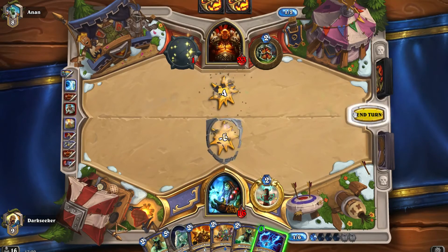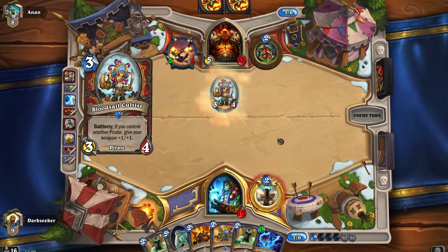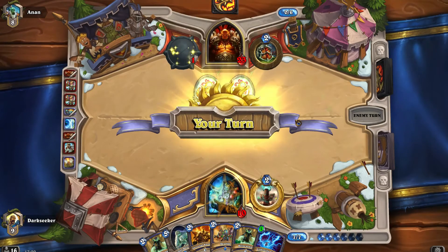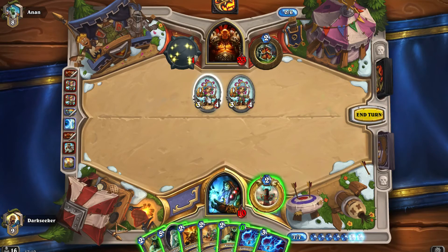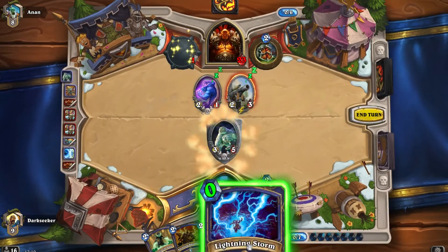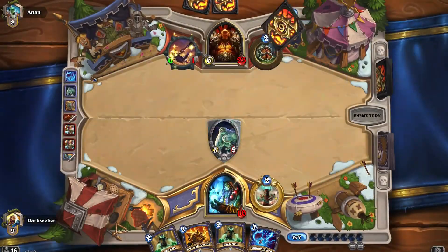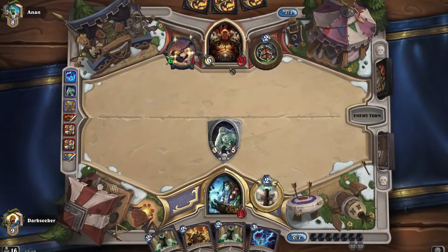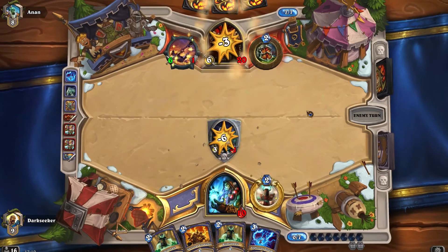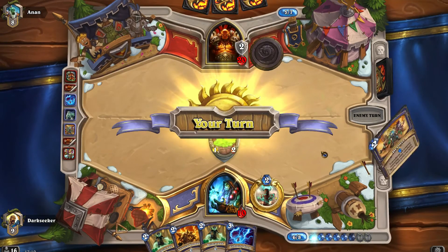Draw first. We'll get better value on Reincarnate — maybe Reincarnate on Sludge Belcher, because that gives us a Slime as well. Two taunts essentially on board. Devolve into Siege Cannon — wow. I had to commit a lot there: Lightning Storm and Devolve just to remove two 3/4s. But I see it as important because my health total is so low — I'm at 10 with no healing in hand. We're in danger of dying. We've got to be conscious of Mortal Strike, Heroic Strike, etc.